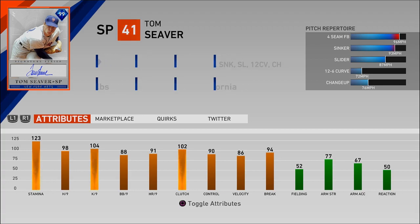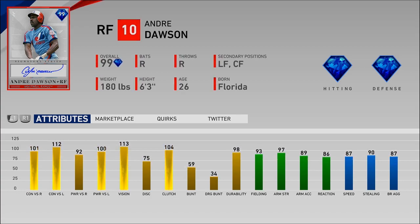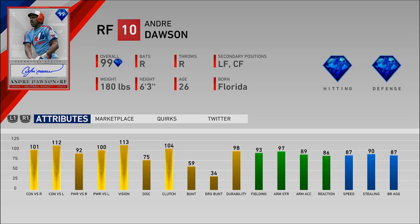Finally we have Andre Dawson, 99 overall, plays all outfield positions, with diamond hitting as well as diamond defense. His contact is 101 and 112, power is 92 and 100, along with 113 vision — an amazing hitting card. On defense he has 93 fielding, 97 arm strength, 89 arm accuracy, 86 reaction, and 87 speed. This card is fast, has a great arm, great reaction, great fielding, and is an amazing hitter. This card is phenomenal.